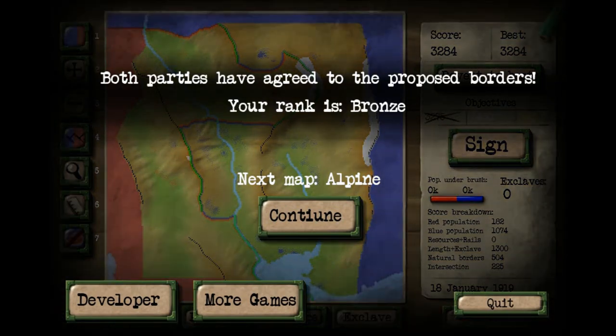We got a bronze rank, and our next map is Alpine — one of quite a few maps actually. There are some harder maps, and there's also a resource mechanic I haven't gotten to yet, but I'm assuming that's a dispute over resources — drawing which border gets which resource. At this point in my review, this is a fantastically original game that I don't think I've ever seen the likes of before. It is definitely worth checking out; the link will be in the description below. I think you'll really enjoy it, especially if you like being really precise with your MS Paint coloring skills.